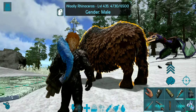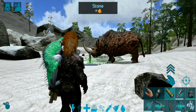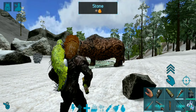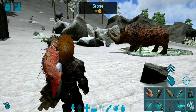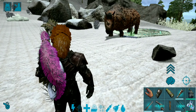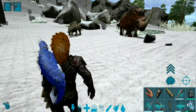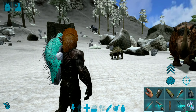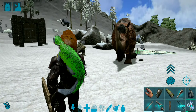There was a level 434 woolly rhino, so we're going to be taming this fellow. First things first — woolly rhinos don't have a great saddle on top, but they do have one. The woolly rhino saddle unlocks at level 53, and for that you need 250 hide, 135 fiber, 170 something, and 60 metal ingots. They take Terra Bird kibble in order to tame up.